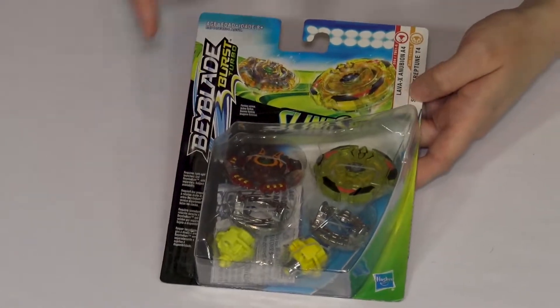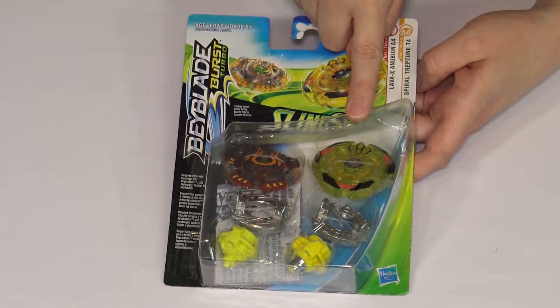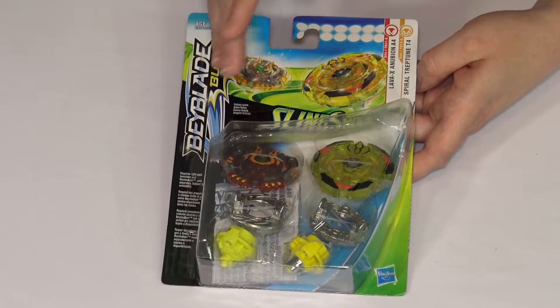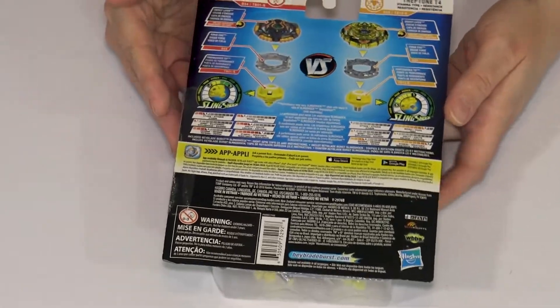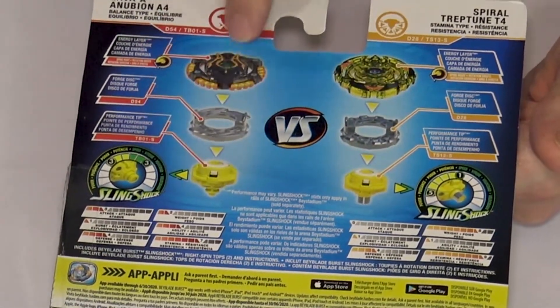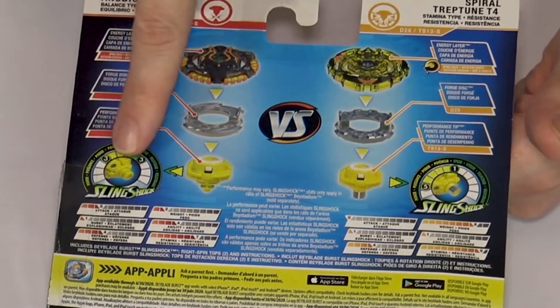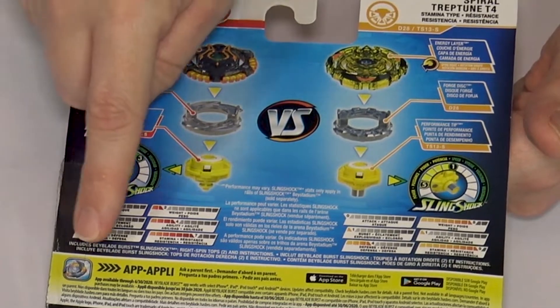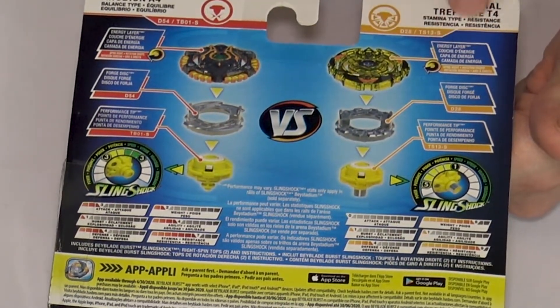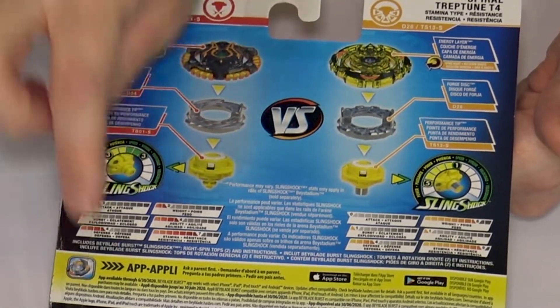It is a Beyblade Burst Turbo slingshot product by Hasbro. Spiral Treptune is kind of like Screw Trident, and Lava X Anew Beyond is a recolor of Anew Beyond — someone told me it's like Acid Anubis. Let's flip it over and look at the stats. Here are the parts; we'll go over those in more detail once it's out of the packaging. The slingshot stats only matter if it's in slingshot mode — these new drivers have slingshot and battle ring mode. Here are the battle ring stats.